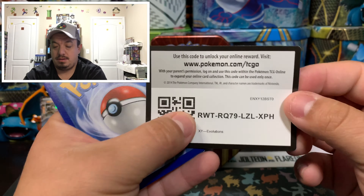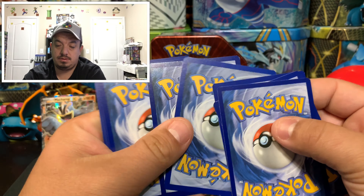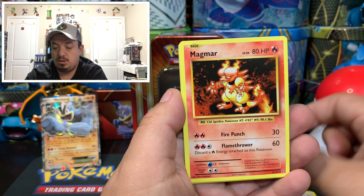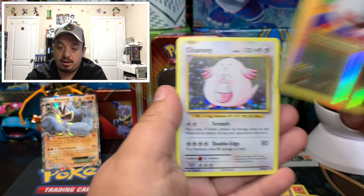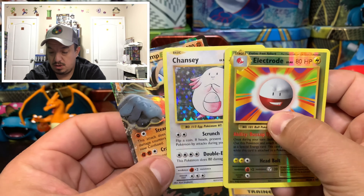Onto our last pack with Charizard Evolutions. Code card. One, two, three — one, two. We have a Sandshrew, Weedle, Tangela, Ponyta, Doduo, Magmar, a Devolution Spray, Pokedex, Electrode reverse holo — that is a rare — and a Chansey rare holographic. So for today's pulls we got those two and of course the Machamp that comes on the front of this team. Overall I say okay team.